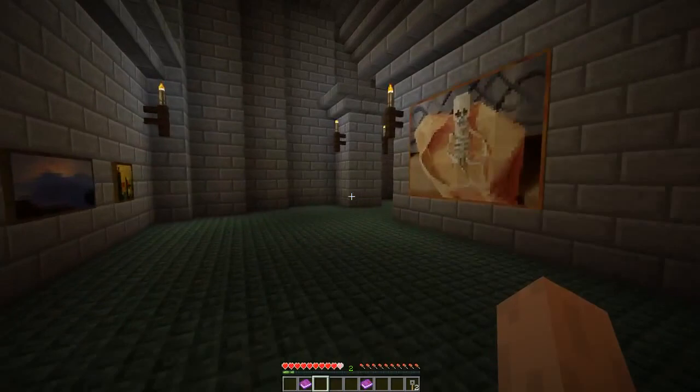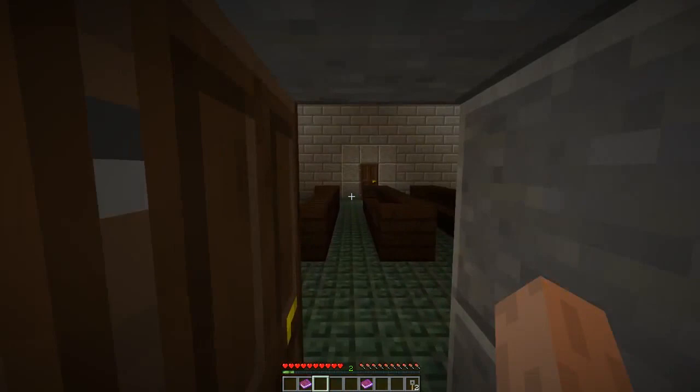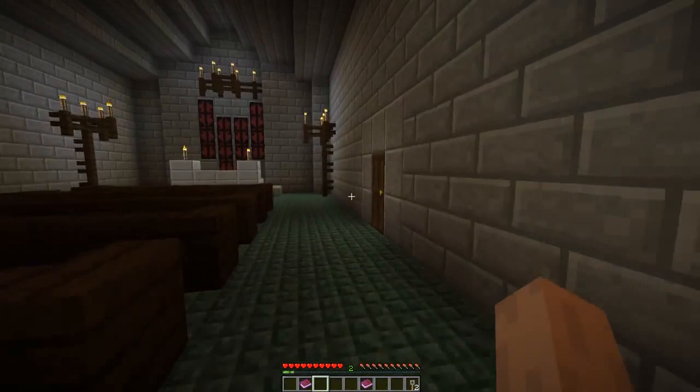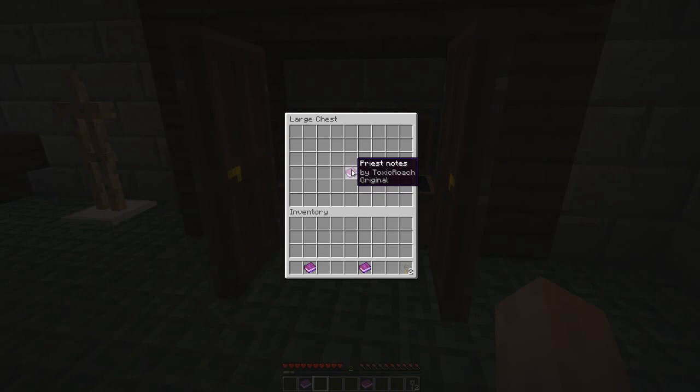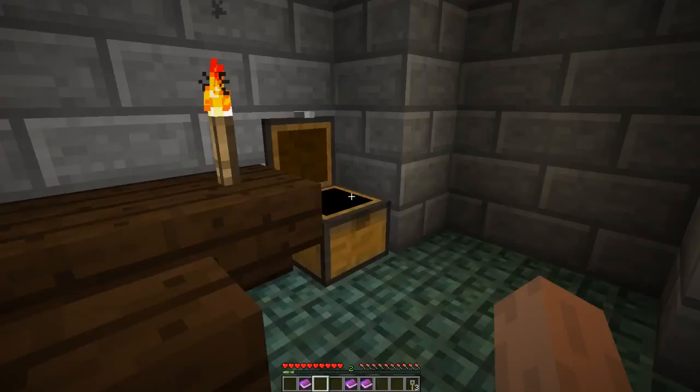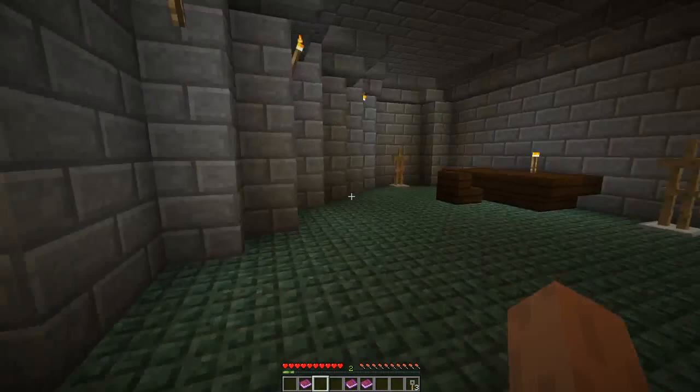Now we move through to the chapel — a nice little area of worship with confessionals, which I thought were pretty clever. And here we have the priest quarters with the notes by the priest, and another key. We'll read all the books before I move on to the next level.